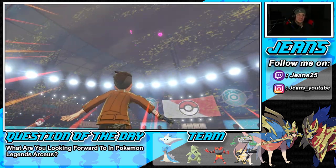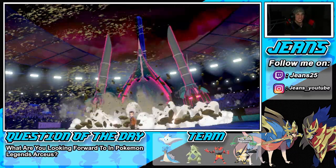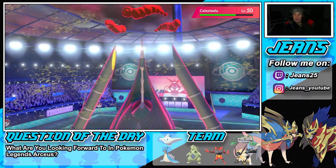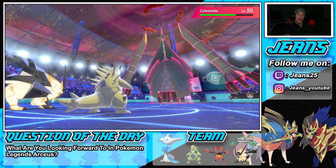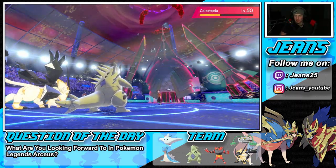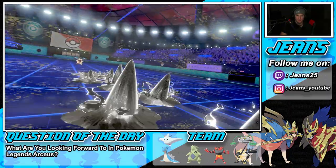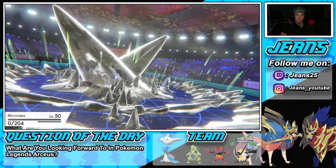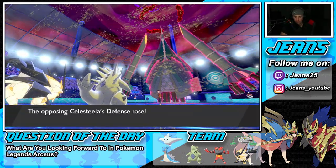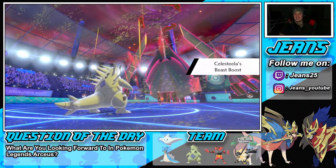Reverse sweeps are never fun — you can just tell when it's going to happen. We do outspeed though, which is wonderful. Rock Slide hits and chips away. He goes for Max Steel Spike into Tyranitar and it's pretty much over — we've got this all day. GGs! Your boy picks up a perfect record!